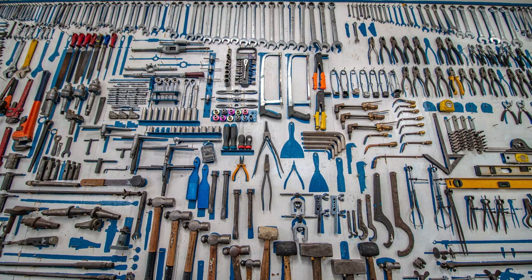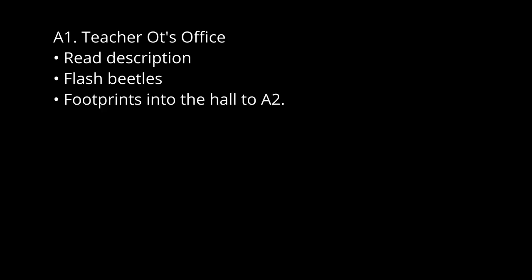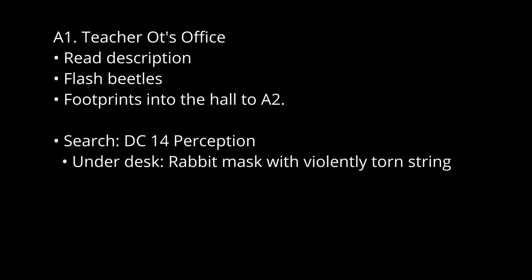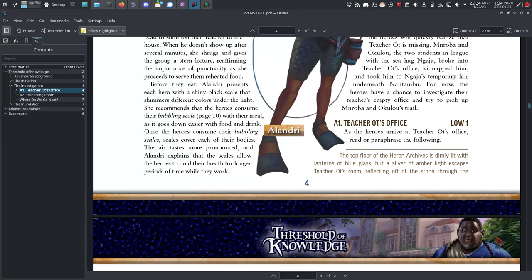For instance, here's an example entry from my notes for Threshold of Knowledge, an introductory Pathfinder adventure. A1: Teacher Ott's Office. Read description. Flash beetles. Footprints. Into the hall to A2. Search: DC14 Perception. Under desk: wooden rabbit mask with violently torn string. Critical success: scrap of paper with rune. DC15 Arcana or Nature — rune is Conjuration; critical rune teleports large masses of water. That's a lot simpler than what's written in the adventure, and this isn't even everything.